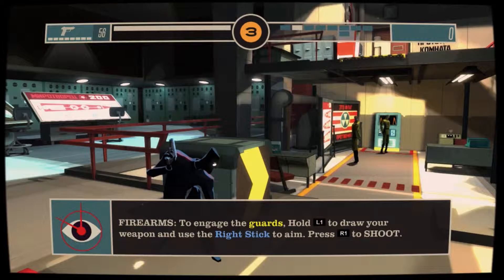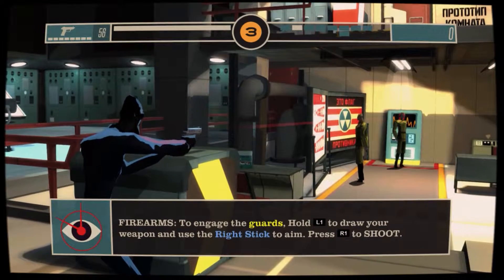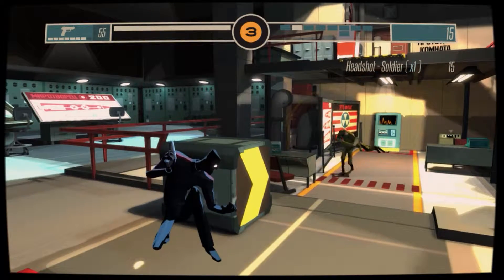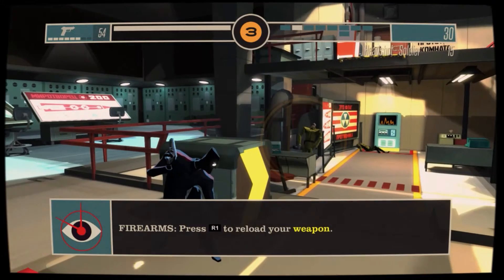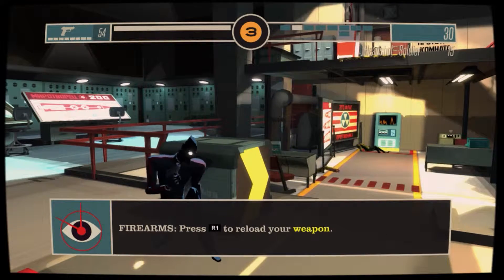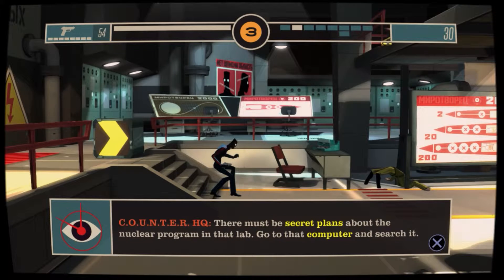I probably should be telling you about these prompts, but it's just L1 and R1 — standard aiming practice. This is the first playthrough so I haven't got the option for a silenced pistol to begin with, so by killing one I'm gonna alert the other without a doubt.